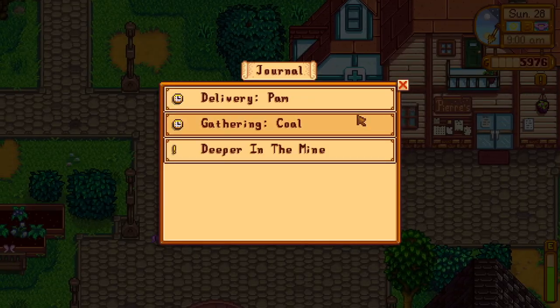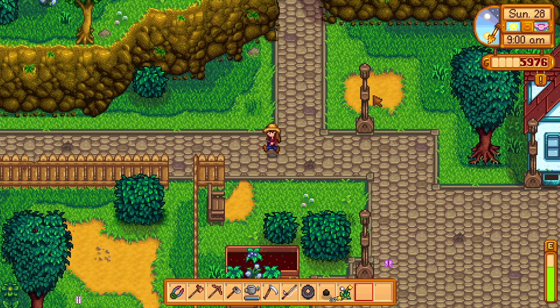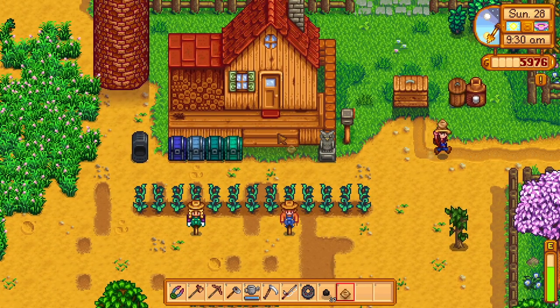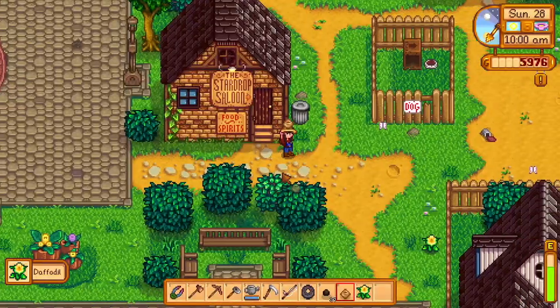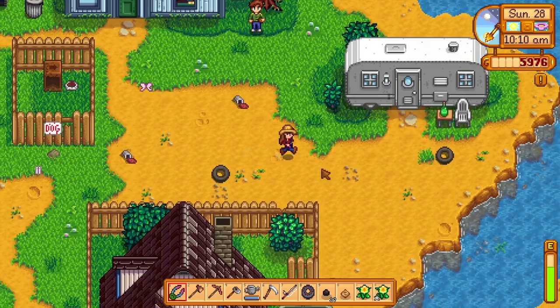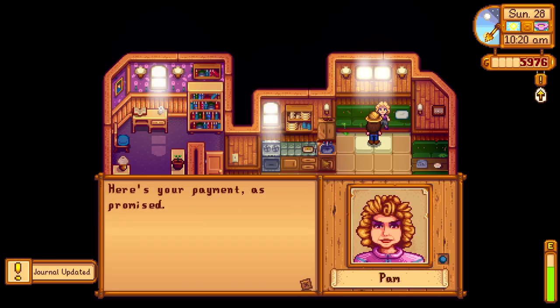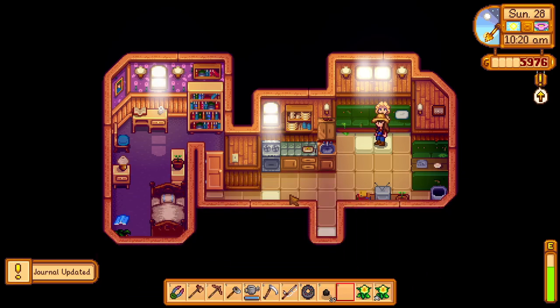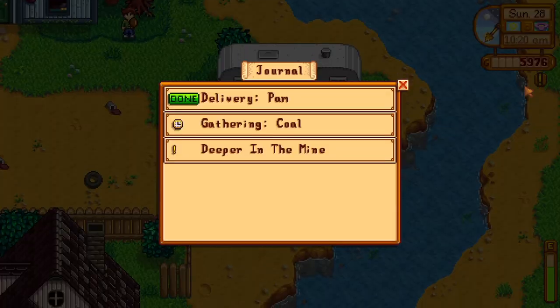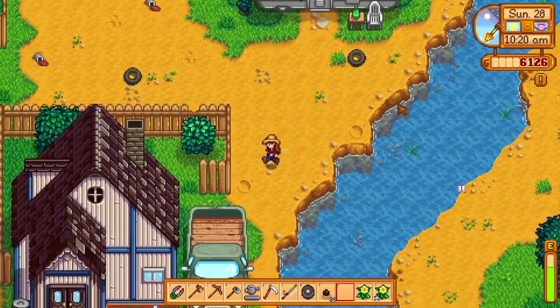Oh hold on, Pam wants an earth crystal — we can do that! Let me back up and go get that too. I don't know what she could possibly need an earth crystal for, but say less. Is she going to be in her house? Let's go try and see. Pam! We got 150 — better than nothing. Now we only need 4,000 more for the backpack.